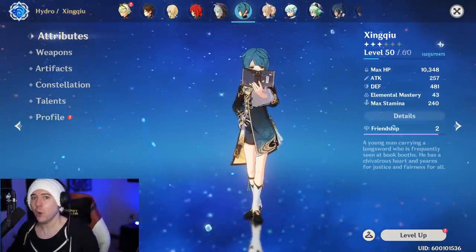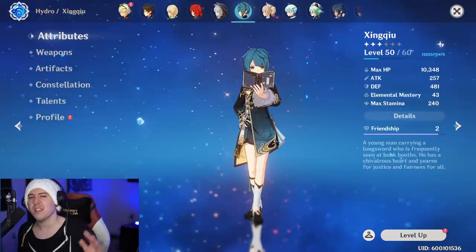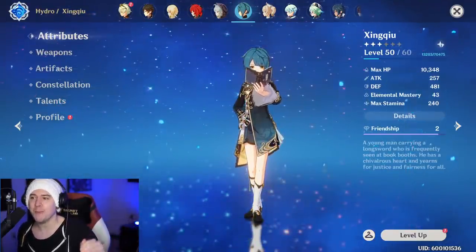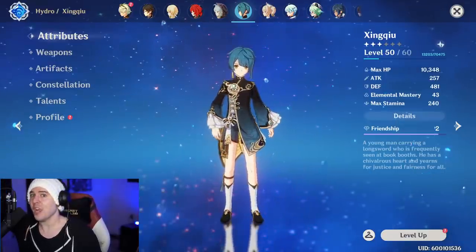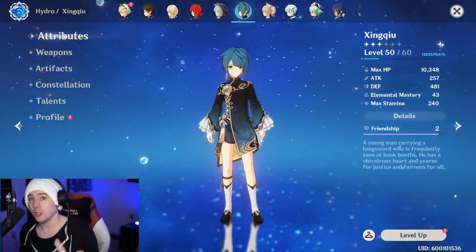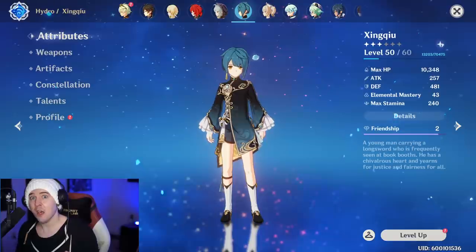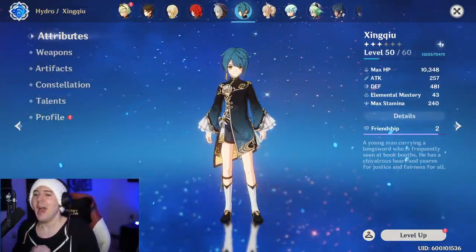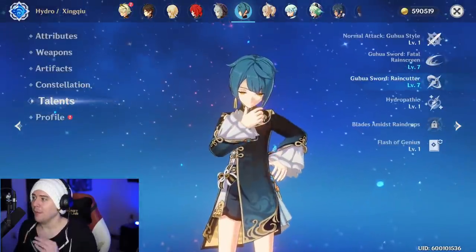Xingqiu, even at a lower level, is one of those characters that scales very easily. He can do the job you need him to do right away with minimum investment, but can also scale up insanely high with good gear and good damage, as long as you can maintain that energy recharge to utilize his elemental burst. And this is what makes him absolutely phenomenal — that elemental burst.